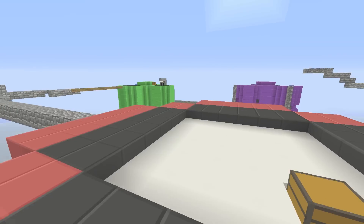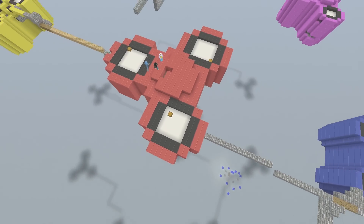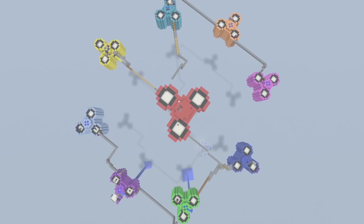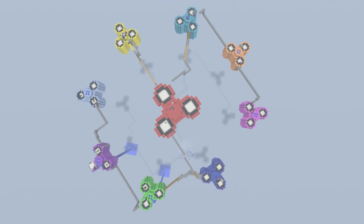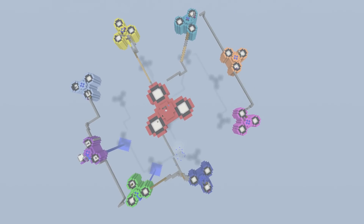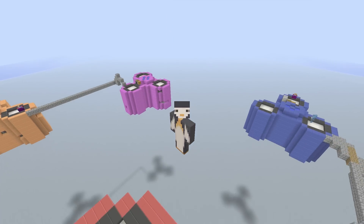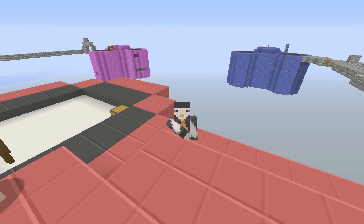Hopefully you guys did enjoy it. Look what we did to these fidget spinners — we completely destroyed it. Congrats to Foe on the victory, and commiserations to all of the seven players. It was a pretty awesome game and Foe was definitely very attacking. He started on that orange island and went everywhere, basically. Make sure to leave a like on this video if you did enjoy it, and please subscribe if you're new to the channel for daily videos of Minecraft. Hopefully I will see you guys next time.